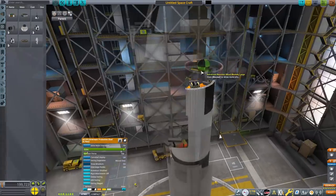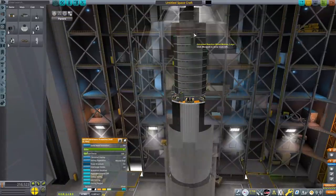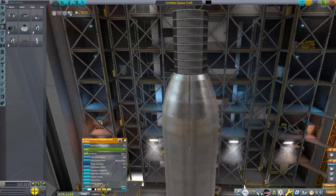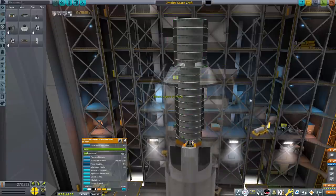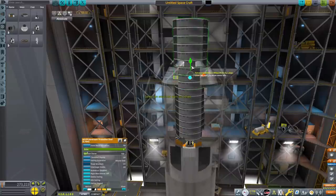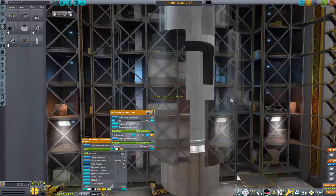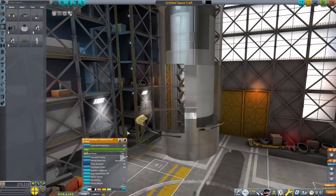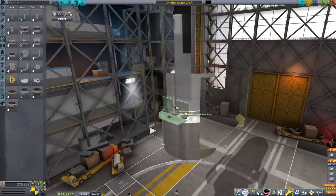Now it's time for reaction wheels. You kind of have to clip a lot of reaction wheels into this thing to get it to work well. It's doable without all these reaction wheels, but it's way easier with them — when you're flying it, it is totally worth it, even though you do have to clip them all in there. If you want to duplicate a part, hit Alt and then left-click to duplicate it.